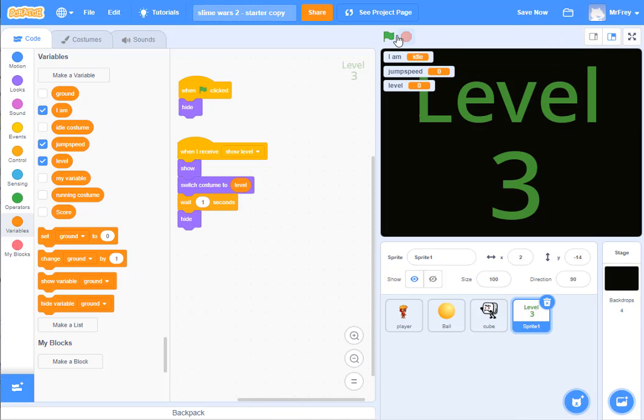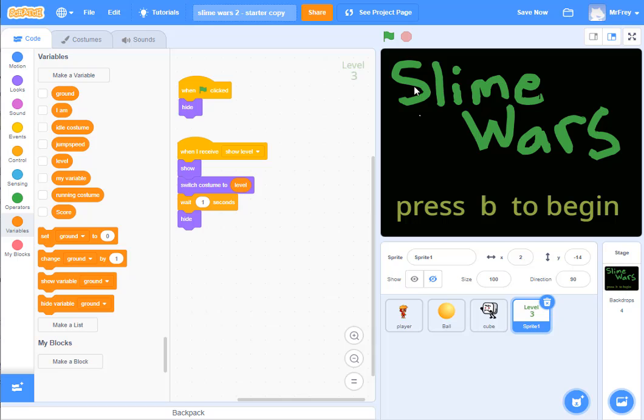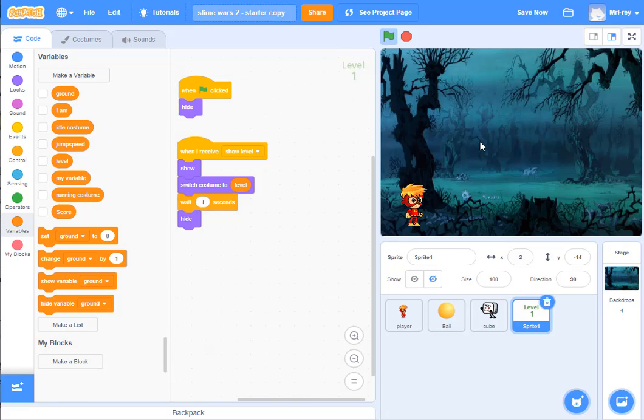Let's give it a test and see if this is working. I'm going to make this big and get rid of extra variable displays. I start the green flag — when the green flag is clicked, it shows 'Slime Wars, press B to begin.' I press B, and now it shows me level 1, waits a second, and now my player is here. A cube comes out — I shoot the cube and all is good.